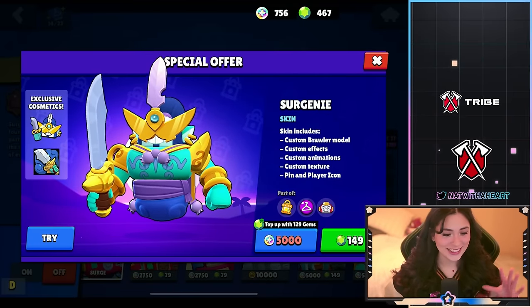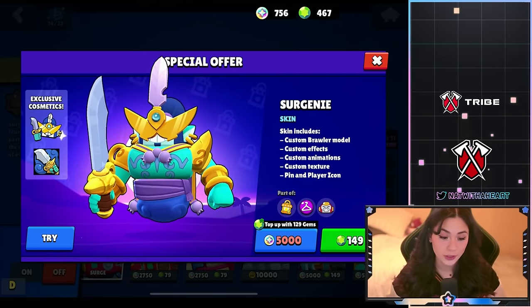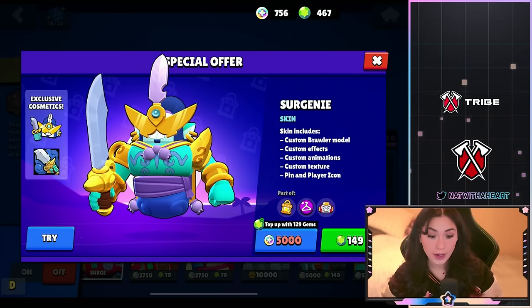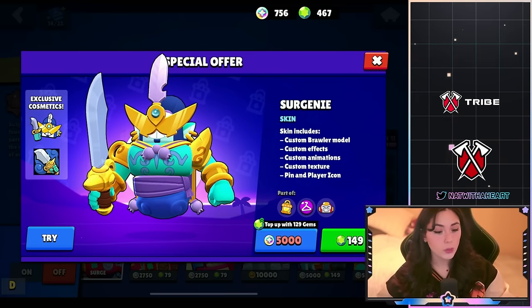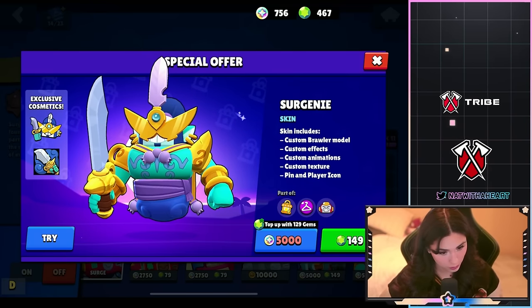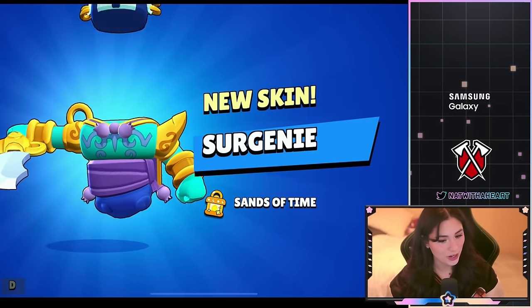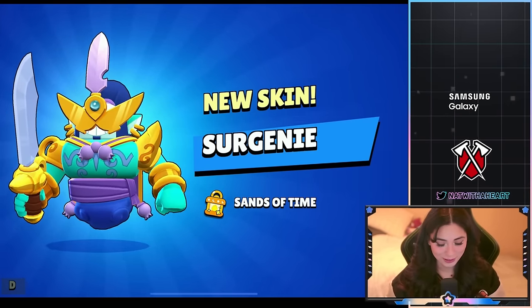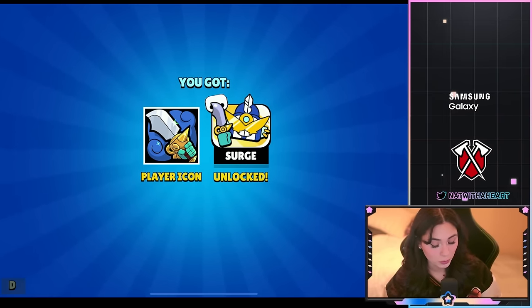Next up we have Sir Genie Surge. This is a really cool skin — 149 gems or 5,000 bling because it's an epic skin. It comes with a pin and a player icon, but no spray. I think this is gonna be one of my favorites. I really really like how it looks — I love the colors.